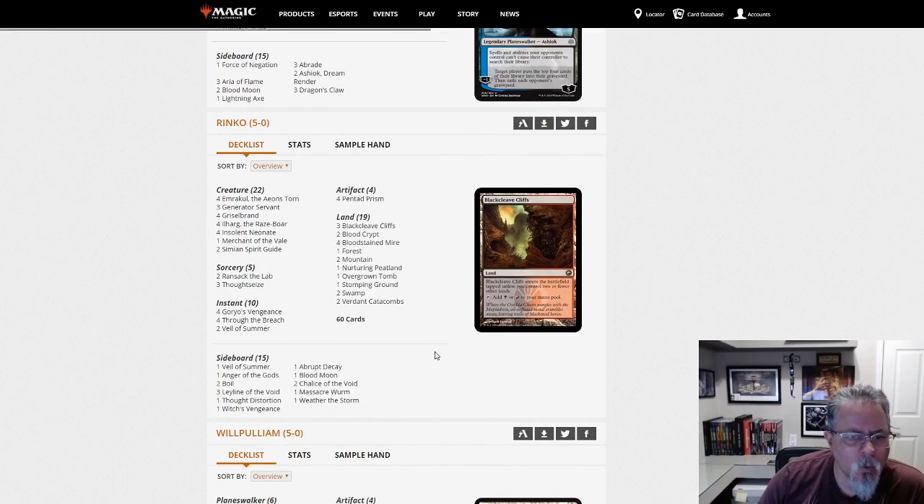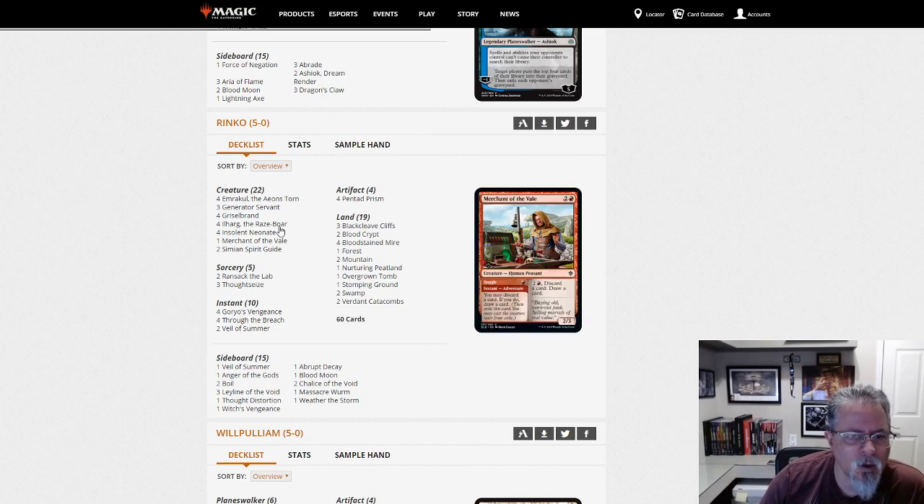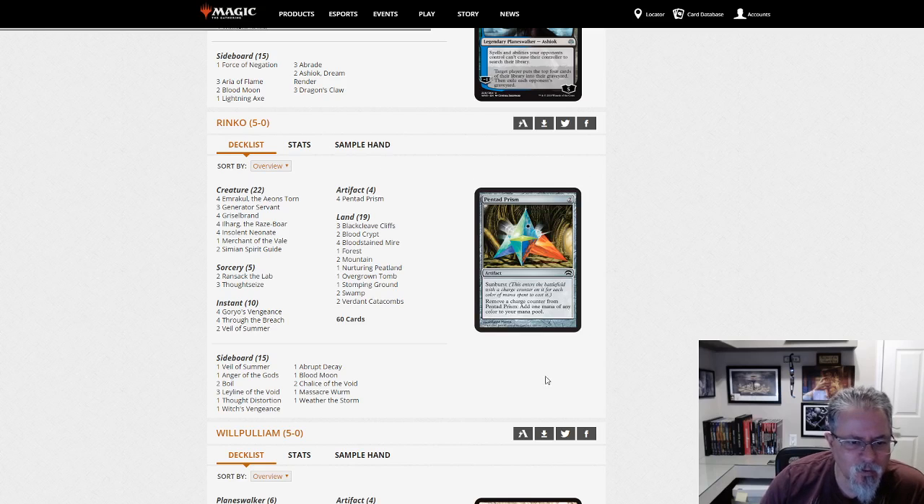Rinko with Through the Breach, Goryo's Vengeance — whatever you want to call this. It's a Goryo's cheat-out big legendary stuff deck. Also has four Eldrazi if you want to do it the old-fashioned way — as far as War of the Spark being old-fashioned. Yeah, sort of a big creature combo deck.